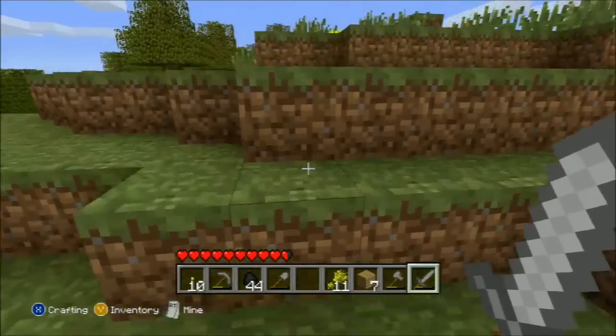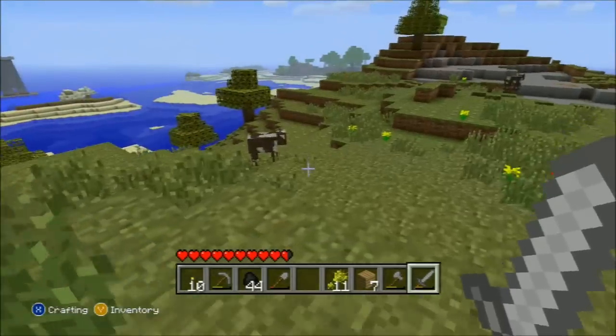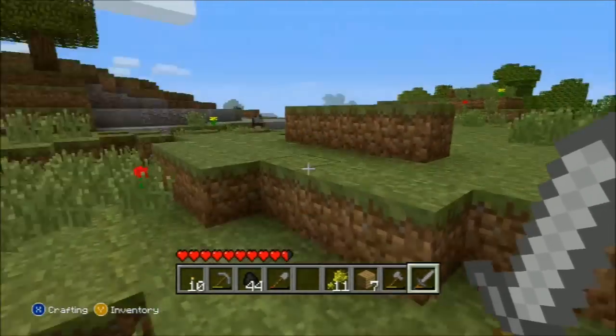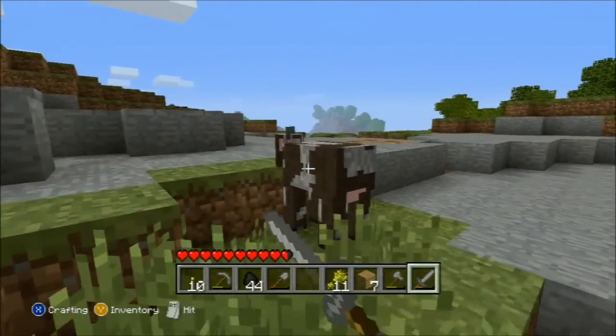Let's go up here real quick and just see if there's any cows. Yep! I love you. What is that? Is that cobblestone out there? It looked like diamond ore. If you look far out, the textures look weird.